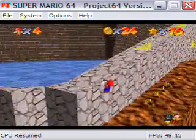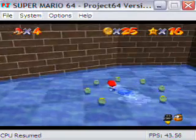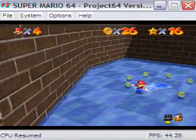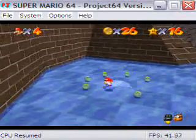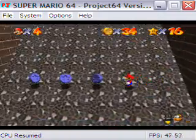Now what we're going to go for are these blue coins up here. Since there are 112 coins in the level, we can only miss three blue coins — if we miss three, then we can't get the star. Apparently I didn't land on that switch. And compared to some of the later levels, especially Cool Cool Mountain, these coins are actually really easy to get.